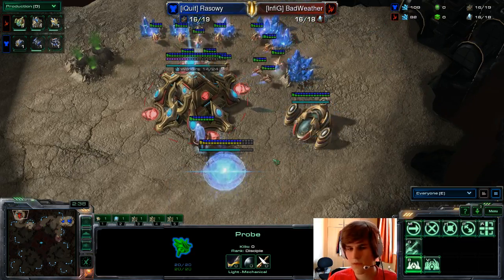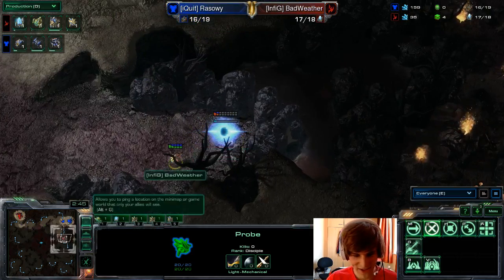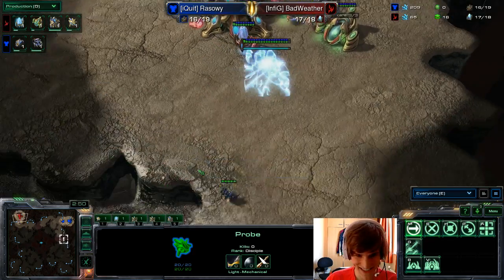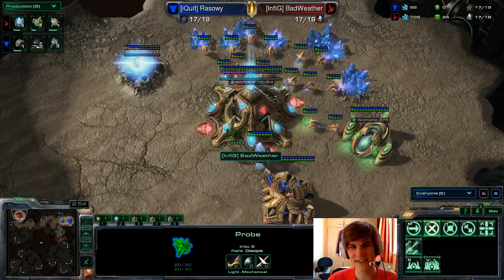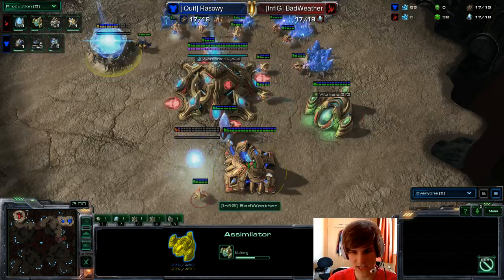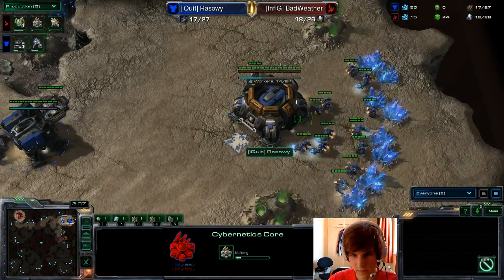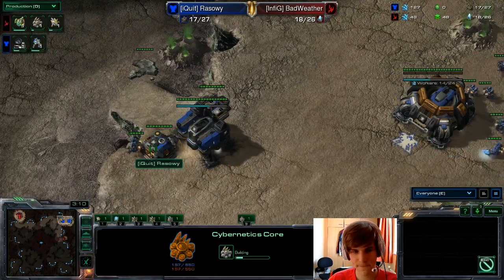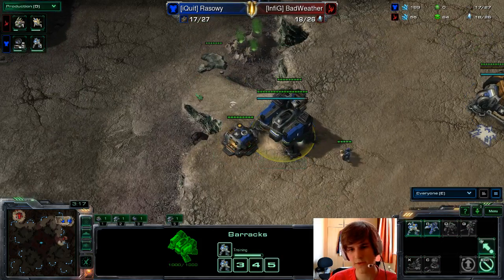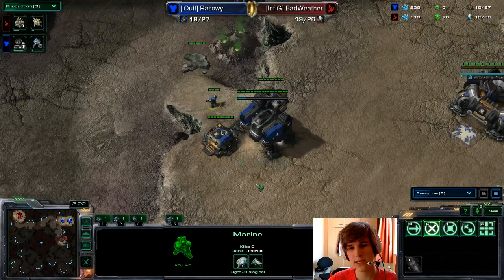Did Simon just cancel a pylon? Yeah, I think he's gonna proxy — yeah, there he goes, that's our Simon. RazorWee should know right now — he sees only one pylon and double gas. He should be scouting right now, he should know that a proxy is coming. We'll see how he responds; he might just keep some marines back in the main. He's rallying them in front so he's gonna scout with them.